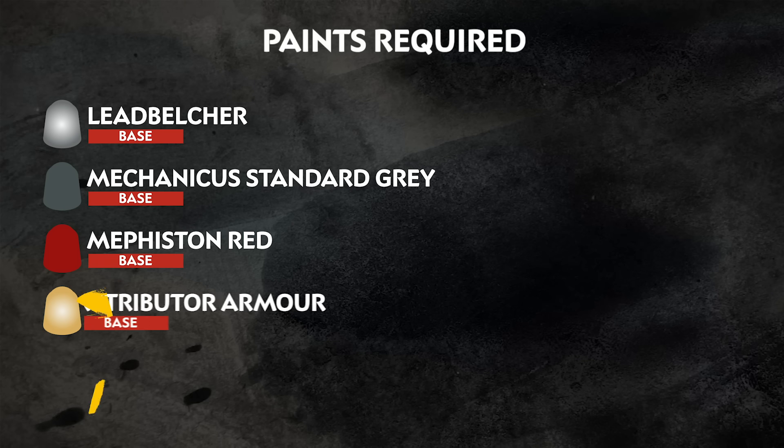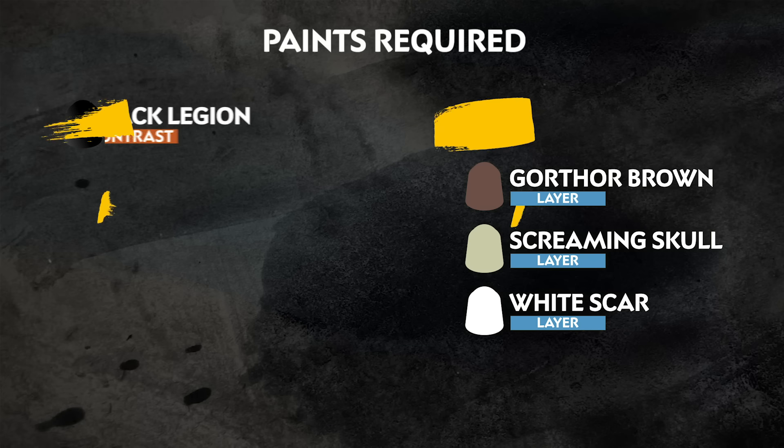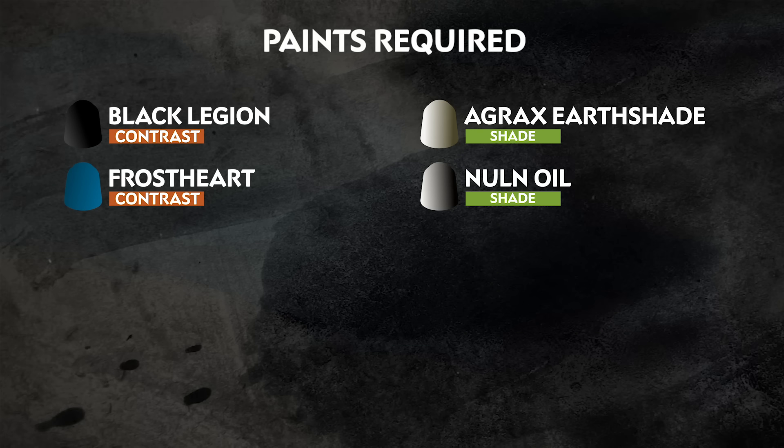Tau don't actually require that many paints. The main challenge comes with painting that awesome white armor, but don't worry we've got a really easy method that'll look great on the gaming table. Here's a list of all the paints we'll be using — these are the colors of Viola, the most aggressive of the Tau Sept. Remember you can switch these colors out depending on what Tau Sept you're going for.